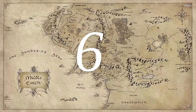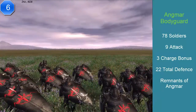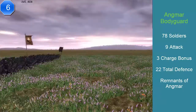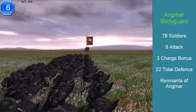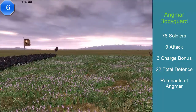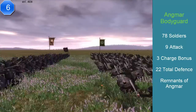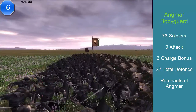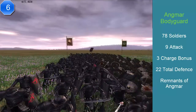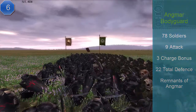At number 6, we have the Angmar bodyguards. This unit has 78 soldiers, an attack of 9, a charge of 3 — just like the Uruks — and a defense of 22, because Angmar has high armor. They cost 1,000 florins. Their special abilities are excellent stamina and good morale. Their speed, which was a surprise to me, is 98% — an odd number, meaning they're 2% slower than the average unit. I guess that represents the weight of all their armor.